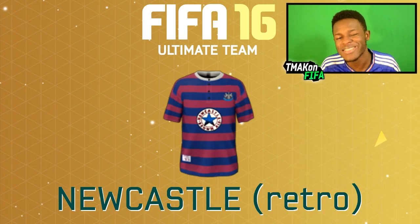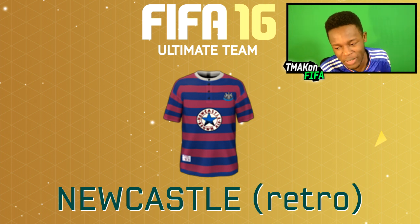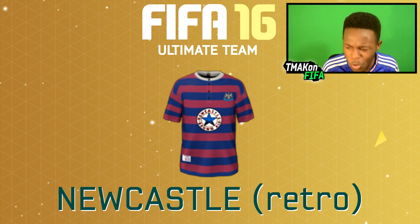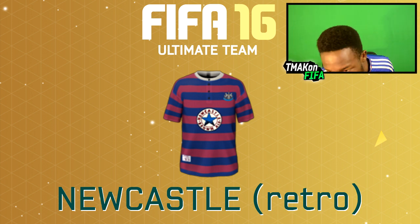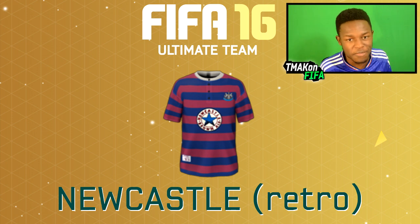Onto a bit of a retro kit — this is a kit you've probably seen in a lot of previous FIFAs. It's the Newcastle kit. It's not actually called the Newcastle retro kit but if you were to search for the Newcastle kit you would see it come up as one of the retro kits. What I really like about this is that all-star logo slap bang in the middle — it just adds to it. It's not the brightest of kits but the color scheme really goes, and in previous FIFAs I actually used this quite a lot.